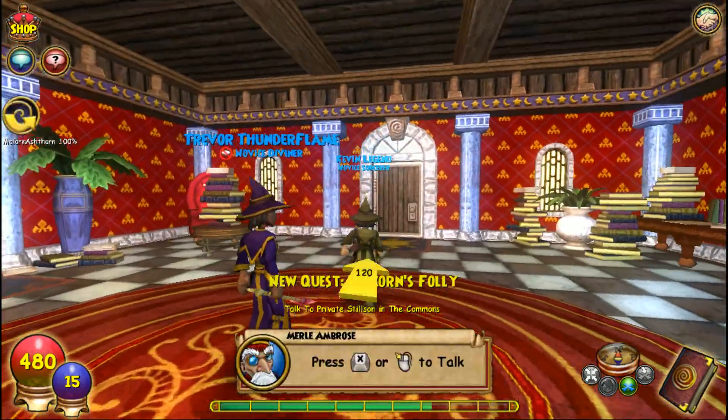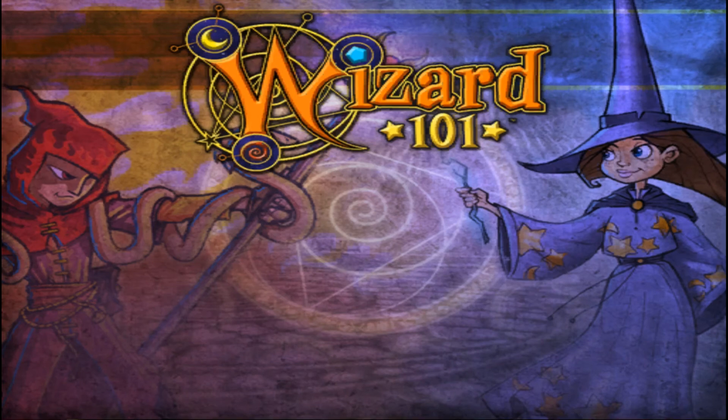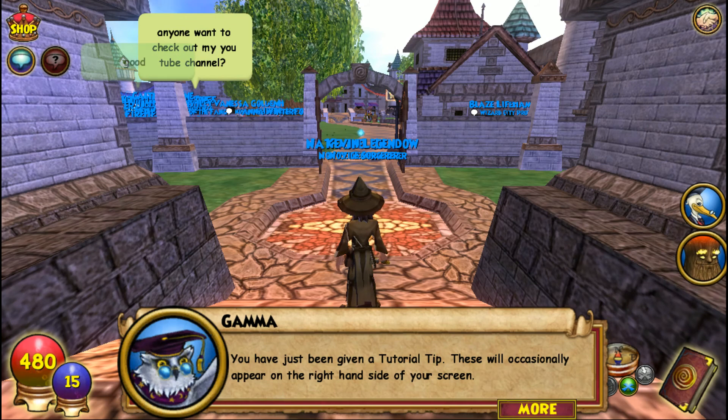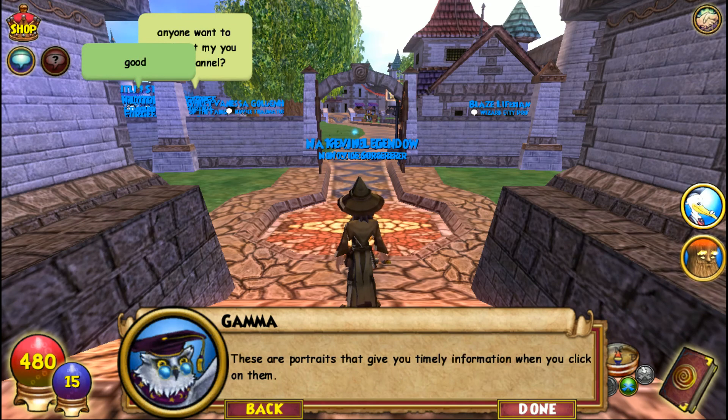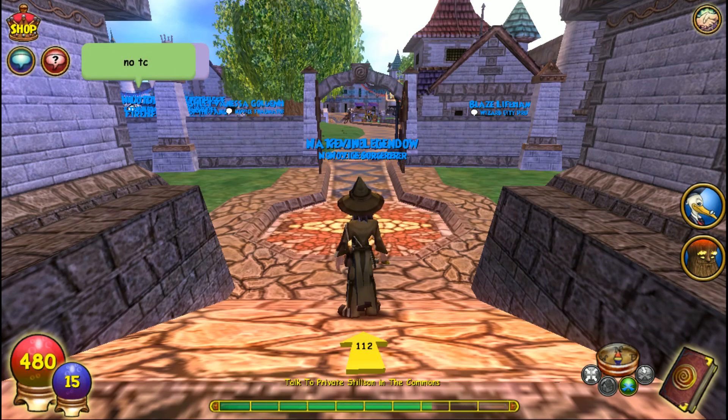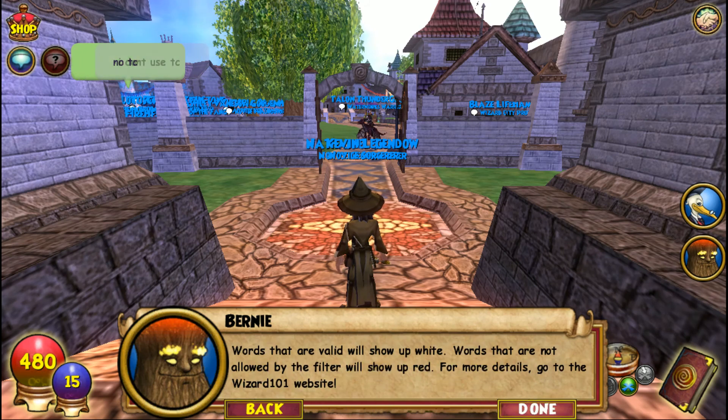I just wanted to get the basic stuff done with you guys, because I'm pretty sure you've seen this a billion times. These will occasionally appear on the right-hand side of your screen — portraits that give you timely information when you click on them. At level 3 you can start crafting, at level 5 you can get a pet, at level 7 you can get your fish, at level 10 you can enter player versus player tournament, at level 12 you can begin guarding, and at level 15 you can purchase a mount and much more. Have fun.